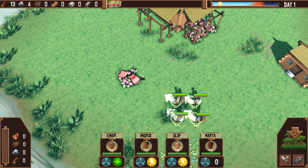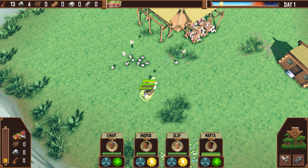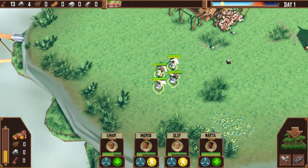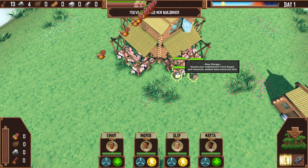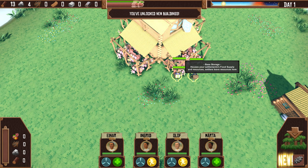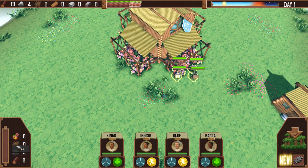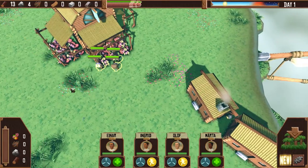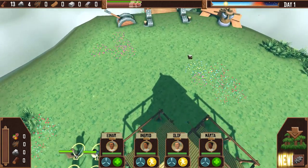Let's get started. We can right-click on stuff to interact with it, and it looks like we'll build up our food cache here. So that's like inventory that we have. Oh, base storage — houses your settlement's food supply and resources. Settlers leave resources here. So that's like your active inventory, showing how full it is. Total inventory available — this is our storage. So you have to gather resources and bring them back here to store them.